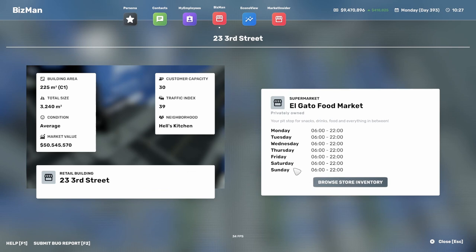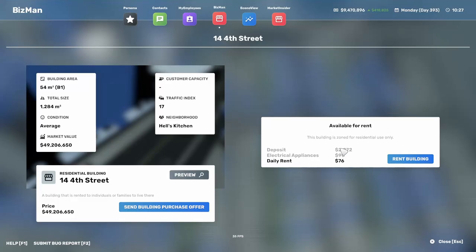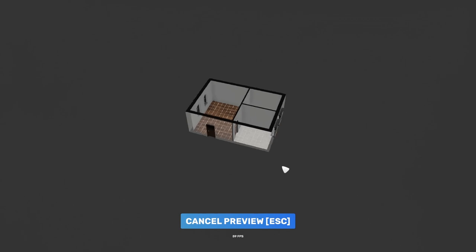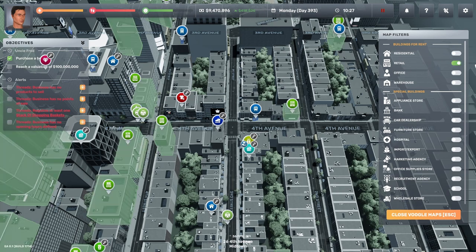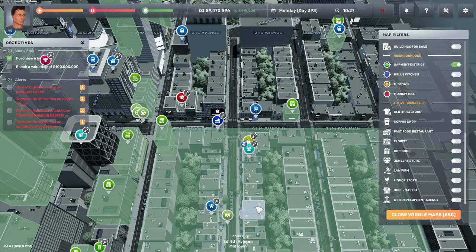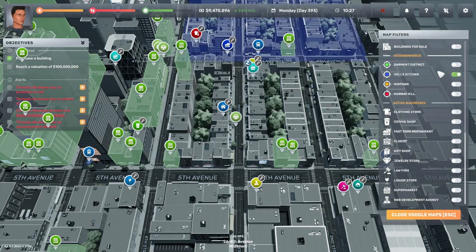You can open up a property in BizMan. An occupied property doesn't show much information, so find one that's not occupied. An available one shows your deposit, electrical appliances, daily rent, and you can preview it. It's a nice little apartment — the kind you'd go for once you're past your first couple of businesses. For retail you can click the retail filter and also look per area. You can move around the map with WASD to see districts like Wells Kitchen, Midtown, and Murray Hill.